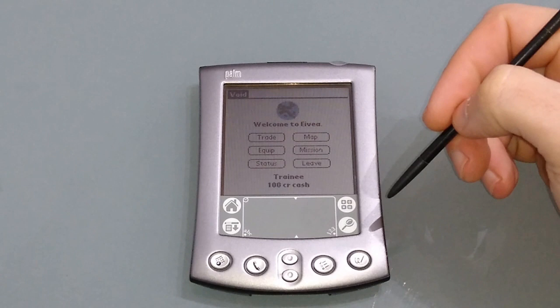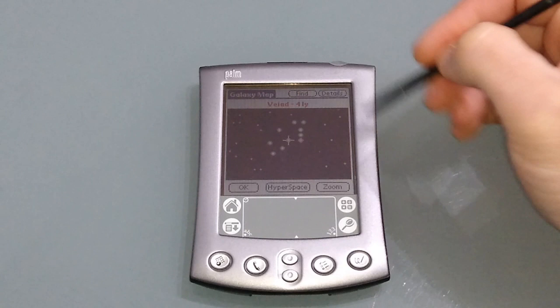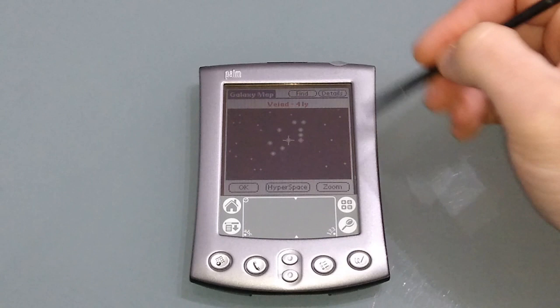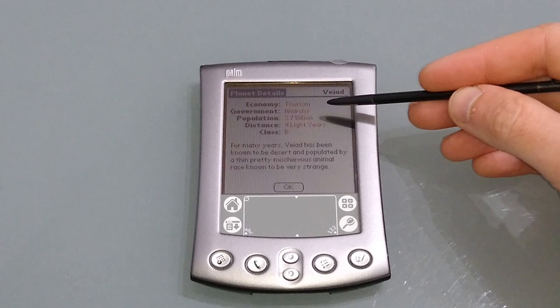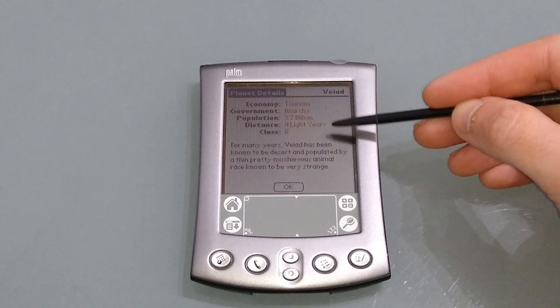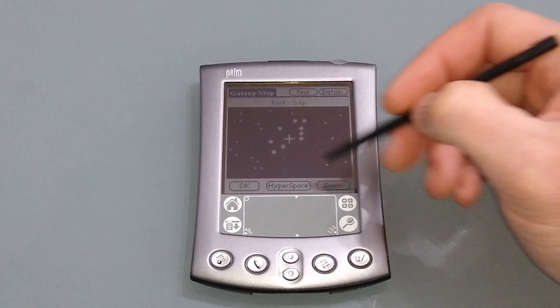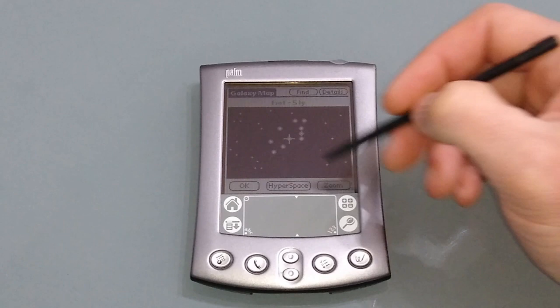So here we are at the beginning of the game with a hundred credits in cash, which as you'll soon find out is not very much. What we need to do is some trading. The best way is to go to the map, select a planet, click on Details, and it'll tell you about it — for example, it's a tourist planet with an anarchy government, Class B. A is the wealthiest planet, B less so, and C is essentially undeveloped. This one is a mining planet, so that's where we're going to go first.